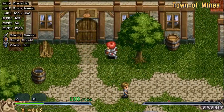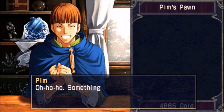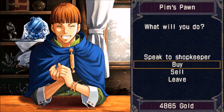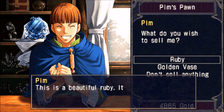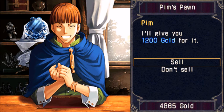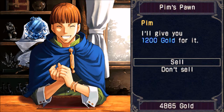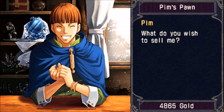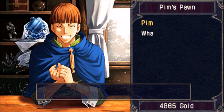Let's head on over towards Pim's place, because we have a couple of things that we want to sell. Selling works just like buying. Basically, there's only a couple of things that he actually wants to buy from you, like the ruby and the golden base. But he's gonna give me 1,200 gold for it, but I don't want that price. I want to keep on doing this over and over again, nine times.